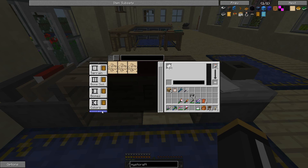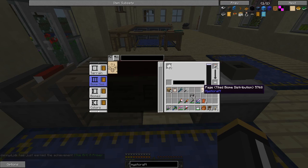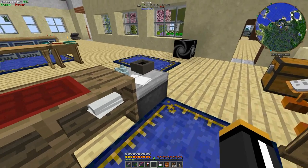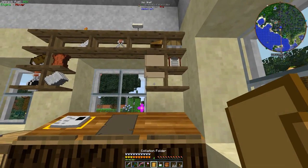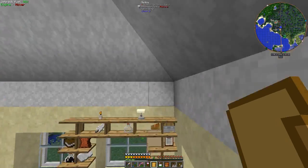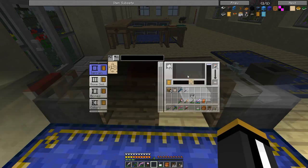One thing you can do in Mystcraft that you can't do in RF Tools is copy pages. If we want to create a world with our tiled biome distribution, as long as we have ink and paper in our desk, we can just right-click it and it'll create a new one. So now we have another tiled biome page. To build a world, you grab a folder — there are actually a couple of different ways to do it.